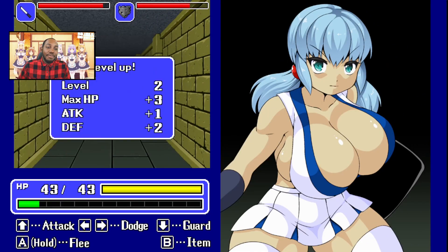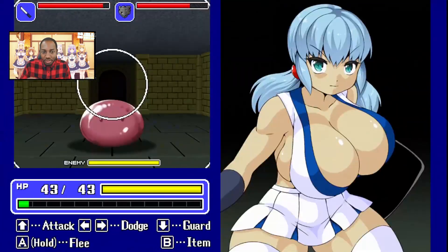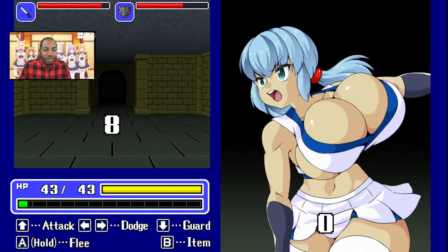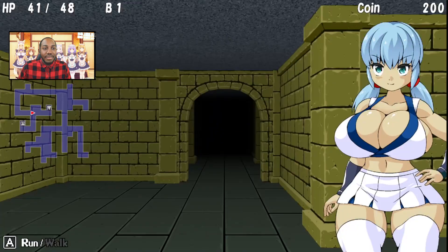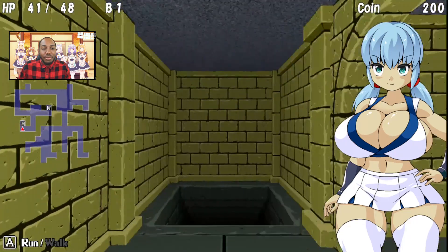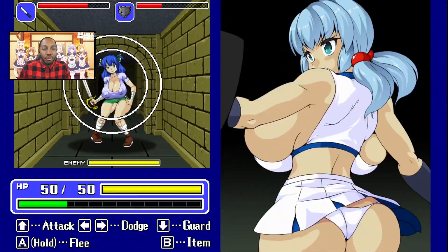Wait, what — I wonder why you can't parry things. I guess that's probably what the dodge is for. I wonder if you have to choose between left and right, or if it matters which way you dodge. It's cool, we'll be all right. The important thing is that the clothes are intact — that's what really matters. Let's go ahead and get some more of that.